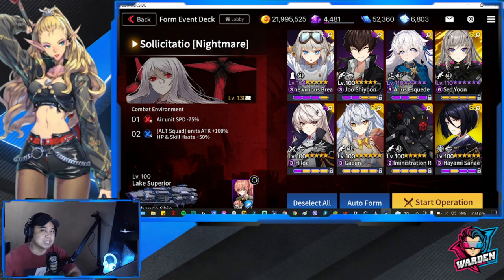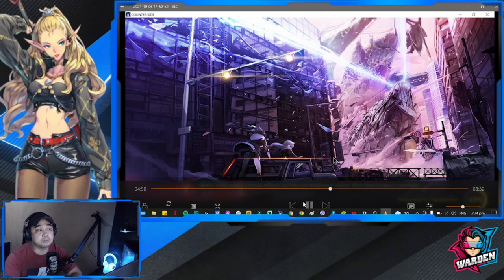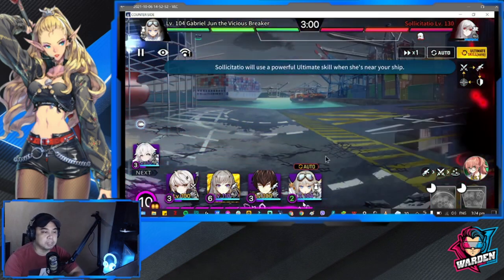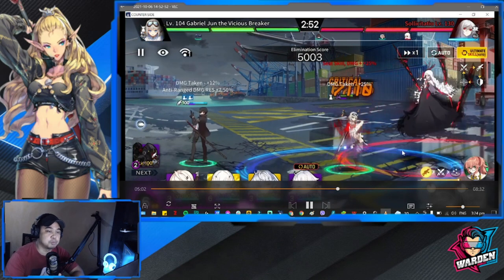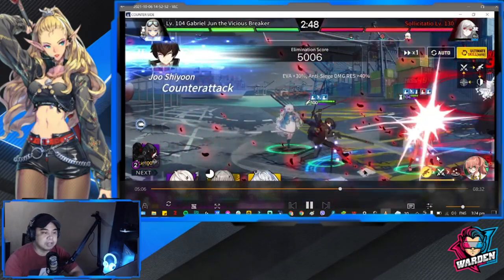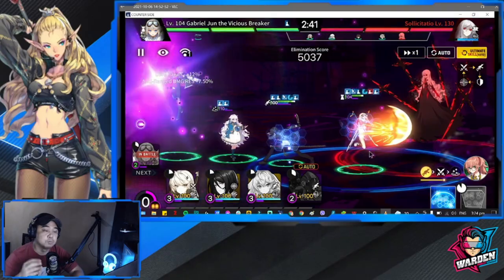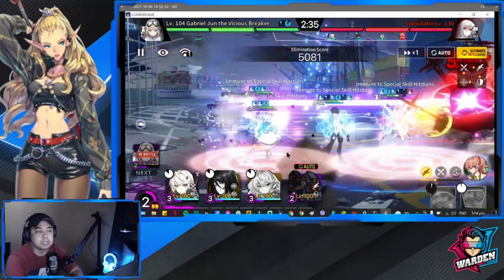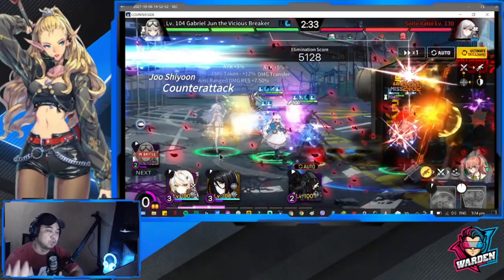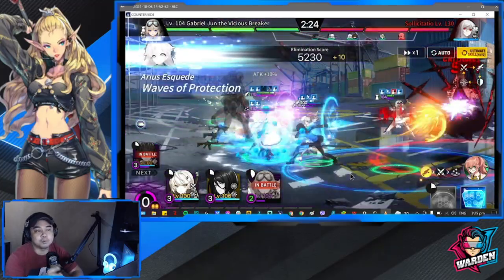Let's check out how I did in this battle. In terms of deployment, you'll want to stick to a certain deployment order at the start — deploy Gabriel at the edge of where he can be deployed so he can push back and not let the boss through. Next, Seo Yun, then Arius. Units are very survivable, and Arius can still survive even without another healer.